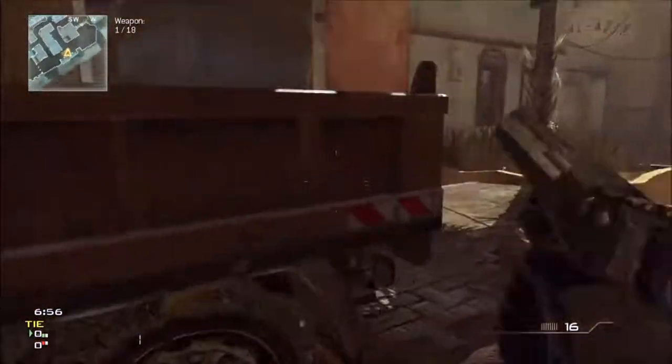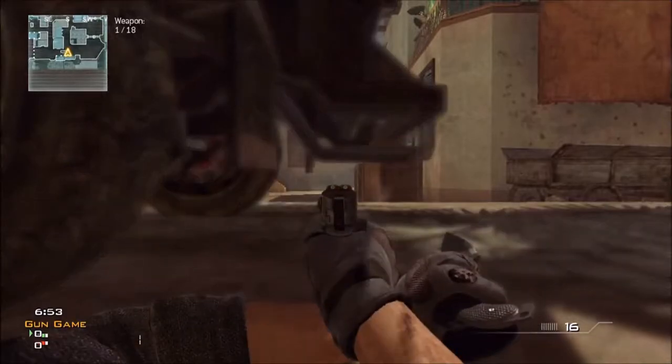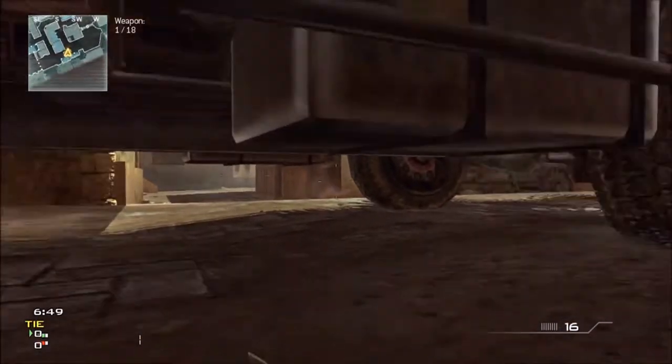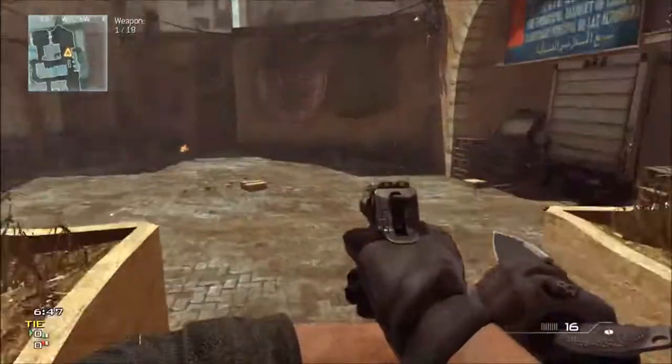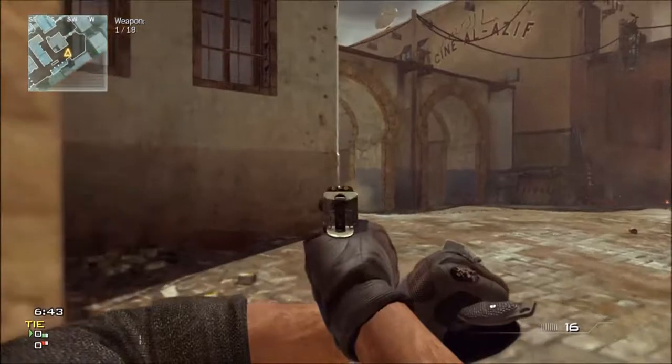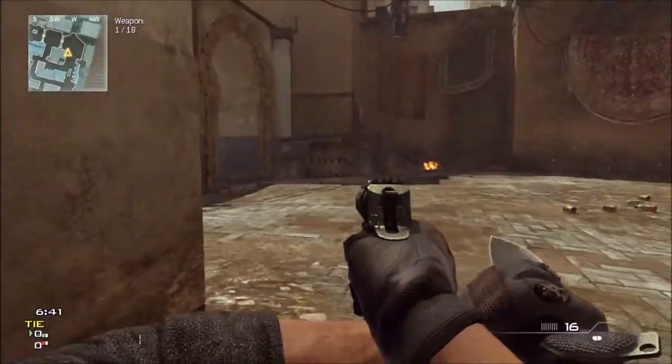If you jump down in that whale you die instantly. This is also a line of sight if you're protecting C. And right here is a good claymore spot — put it right on that ramp going up the stairs.